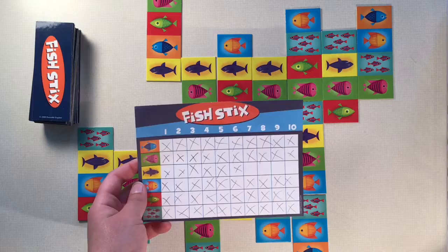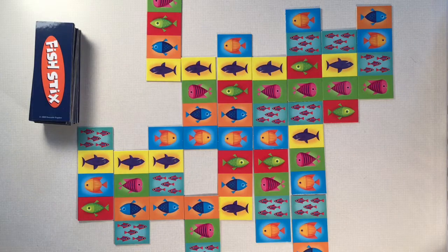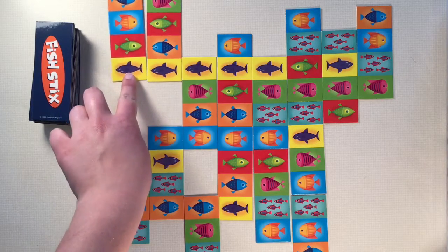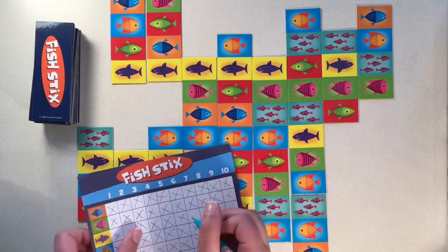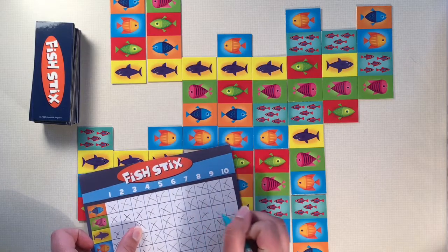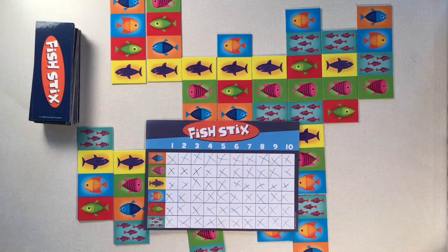Now as you can see on my score chart, I've got all of my fish except I need a few more sharks. So if I laid down this tile, it'd give me five sharks. I'd cross off the rest and now I filled up my whole chart. So now I've won.